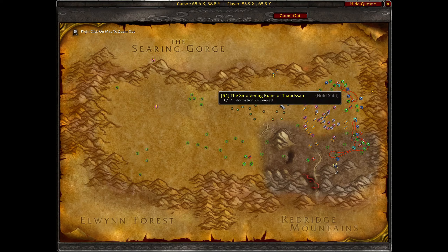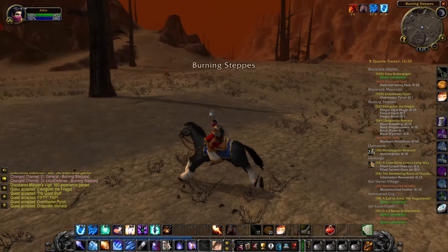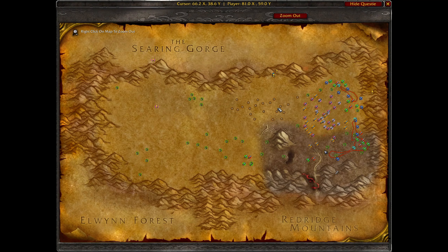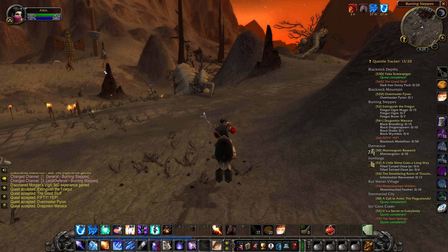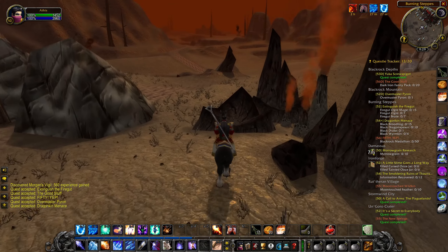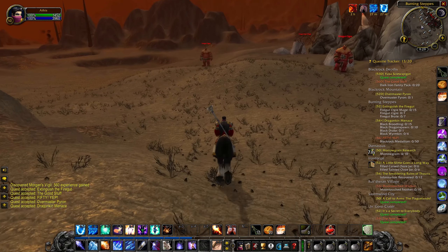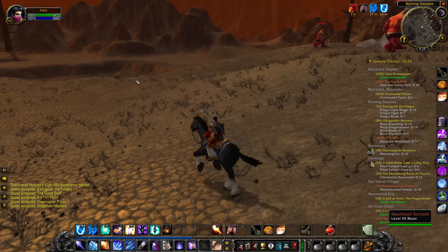We can head towards the goblin camp here, where there are all these different quest markers we can do. We're going to pick up all the quests in the zone. We have some stuff from Ironforge and a quest from Gadgetzan or Tanaris that we can turn in as well, which is kind of cool. Those ogres are level 50, and that Blackwhelp Kin is level 54 — that's for the Dragonkin Menace quest, which is an elite quest.